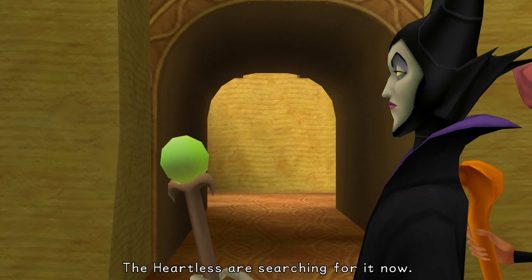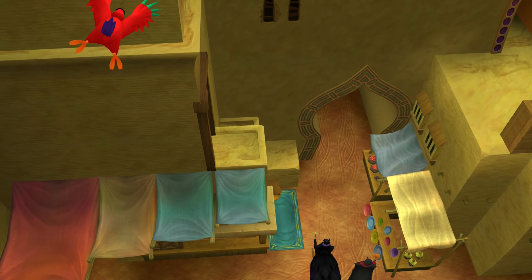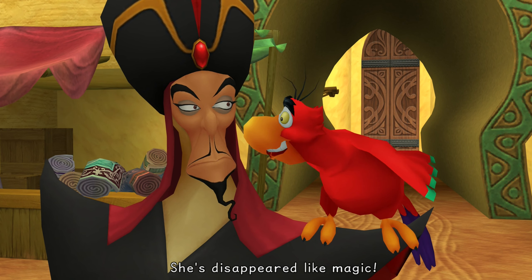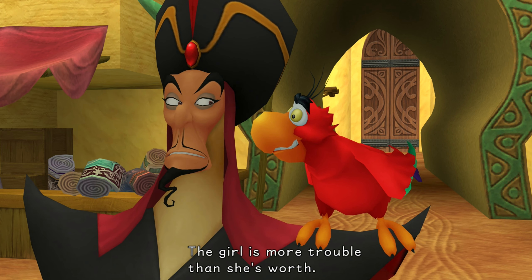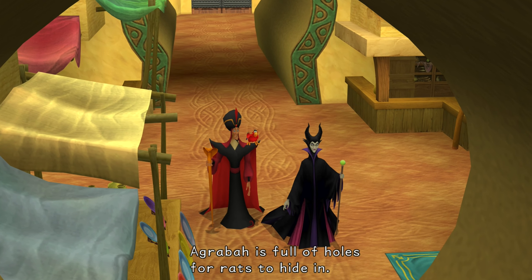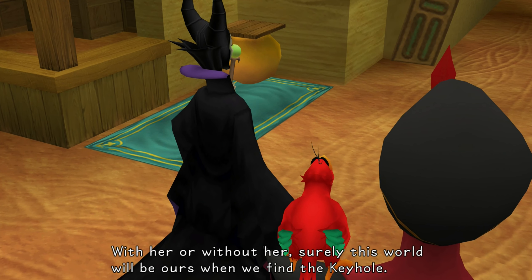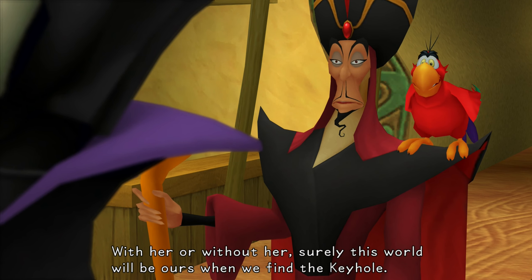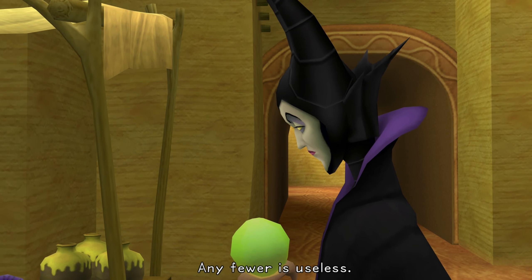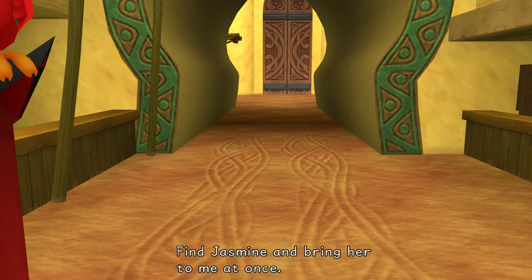The Heartless are searching for the keyhole now. I'm certain we'll find it soon enough. Jafar, I've looked everywhere for Jasmine — she's disappeared like magic. The girl is more trouble than she's worth. Agrabah is full of holes for rats to hide in. But why worry about Princess Jasmine? Surely this world will be ours when we find the keyhole. We need all seven princesses of heart to open the final door. Any fewer is useless. We'll find her.